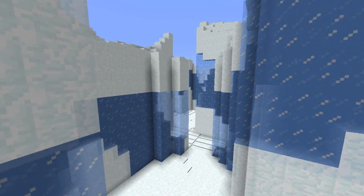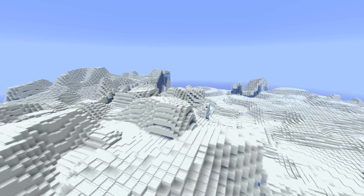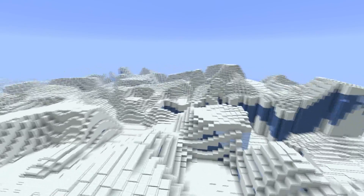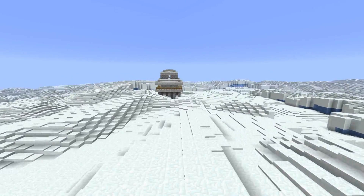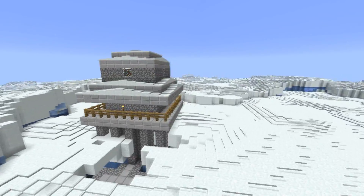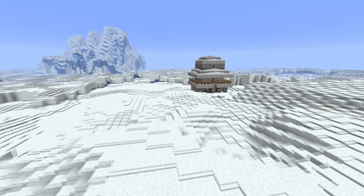Don't let the icy plains deceive you however — there's so much to do in this world. Apart from unique and beautiful ice caves and ice ravines, there are some unique structures for you to explore as well. On top of that there are some unique world mechanics, like plants not growing when exposed to the sky, water freezing and lava turning into stone, that make living on Hoth extra challenging. Are you up to the challenge of exploring Hoth? Number 4 for this wonderful terrain generator.